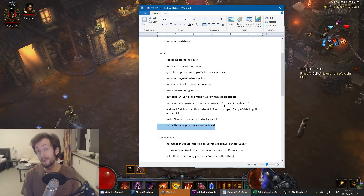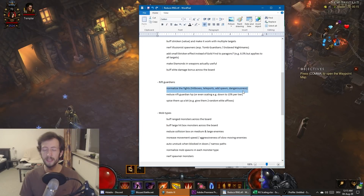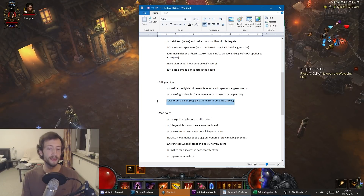For Rift Guardians, we could normalize the fights — especially hitboxes, teleporting behavior at spawns, and dangerousness. Some guardians are very hostile, some never come to you, some have tiny hitboxes. If there's a Stricken change where it works more consistently in multi-target scenarios — or prefers elites over non-elites — that would help. Maybe adds on bosses could be randomized so it's not always the same boring fights. Everyone has fought every Rift Guardian a thousand times — we don't need five minutes of Stricken stacking while dodging around.